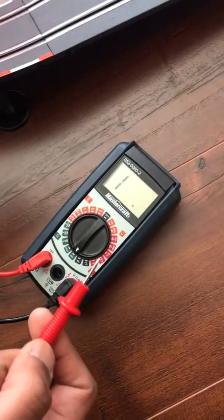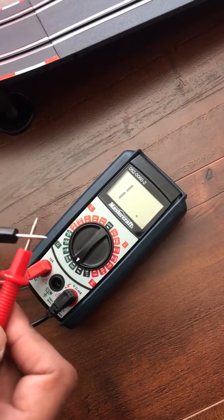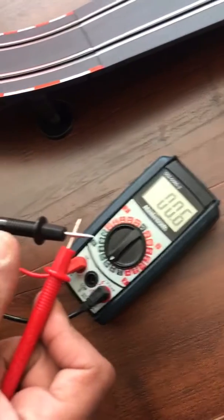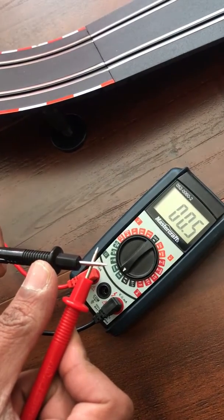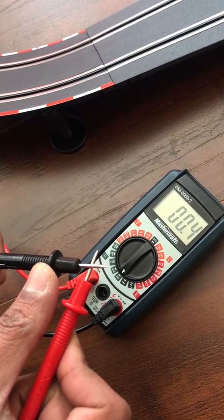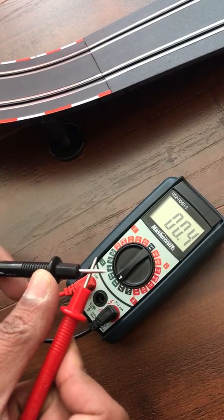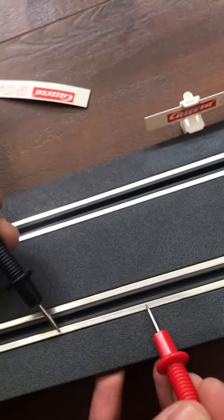First, just a sanity check for the multimeter. I'm going to connect both probes together and the value I'm going to get is 0.4 or 0.5. Okay, so it's 0.4 — this is my starting point for doing my testing. If I get 0.4, I know that's the best I'm going to get.